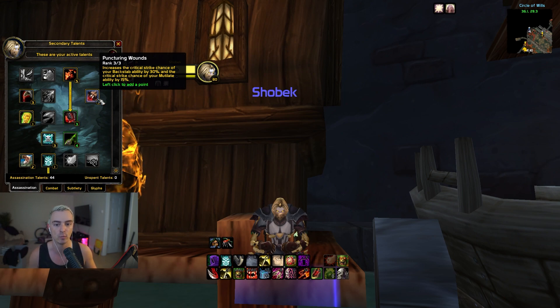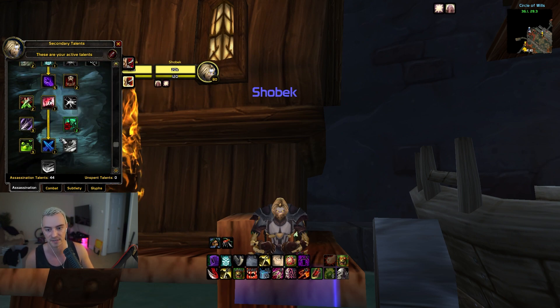Next is Puncturing Wounds — increases the critical strike chance of your Backstab by 30% and your Mutilate by 15%. This is incredible. At this point in the talent tree you have to take this. It's a must-have because of the massive impact it has on the critical strike chance of your Mutilates. The Mutilate crit will also proc Seal Fate, giving you an additional combo point.